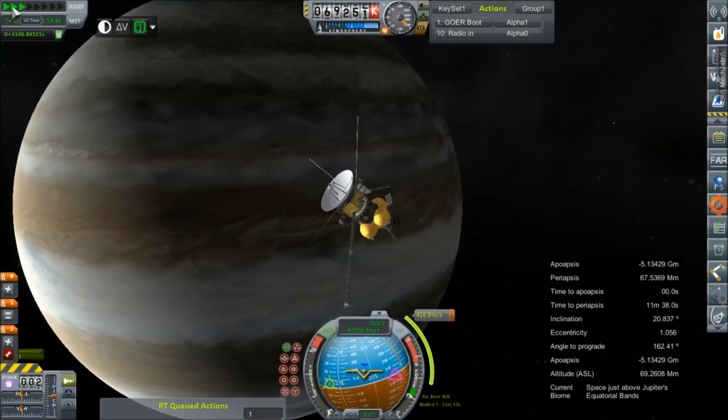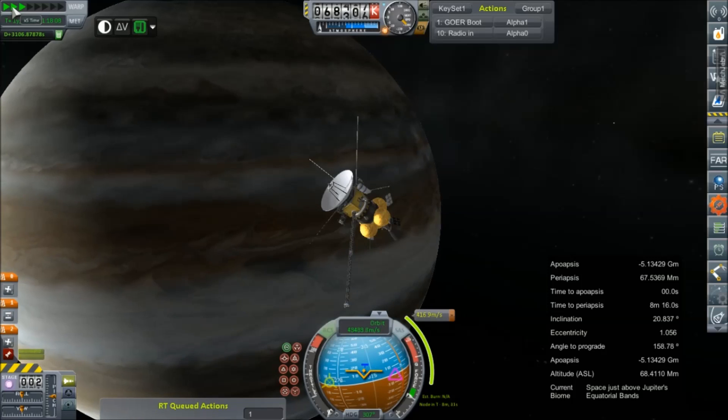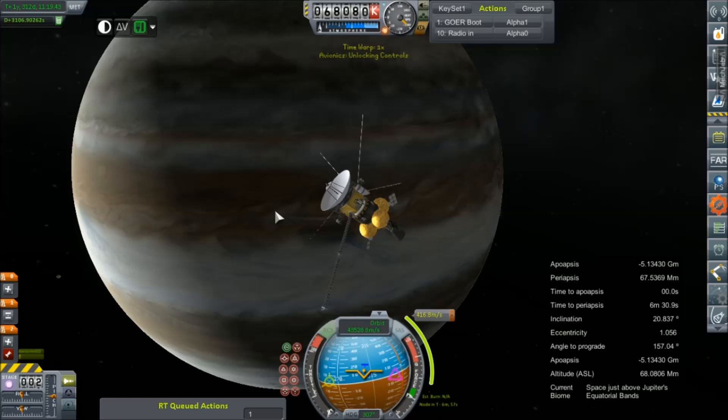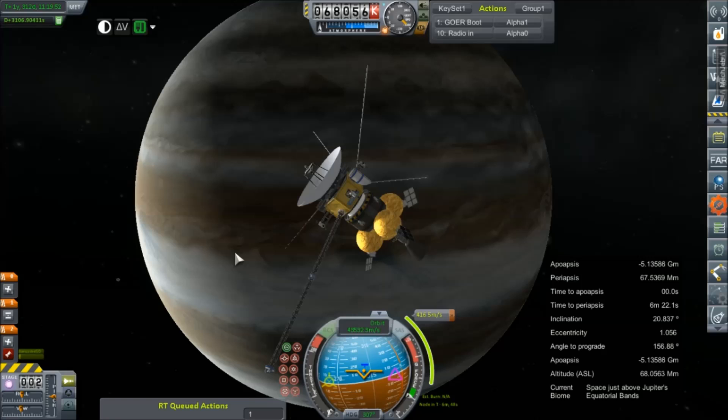That's why I put the Mars lander on a parking orbit and just left it there for two weeks. Six minutes. Still telling me NA. This shouldn't take five minutes. I'm going to wait until about the three minute mark before I start this burn.